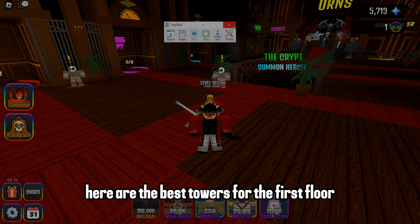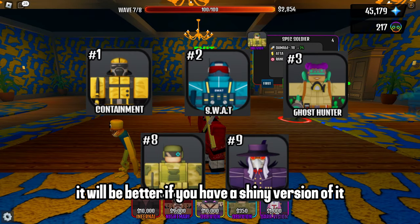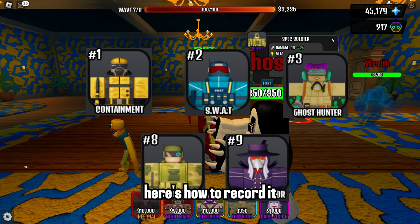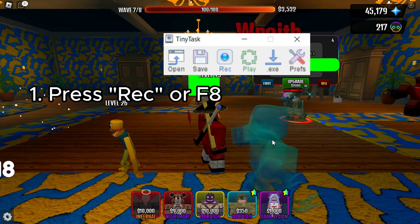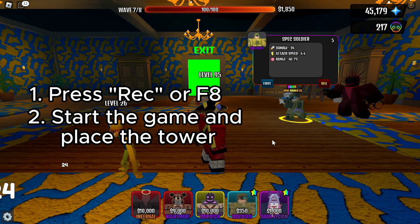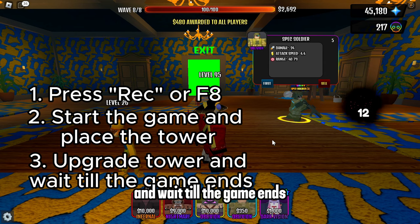Here are the best towers for the first floor — it will be better if you have a shiny version. I prefer shiny Spec Soldier. Here's how to record it: start recording, then start the game and place the tower. All you do now is upgrade it to max and wait till the game ends.